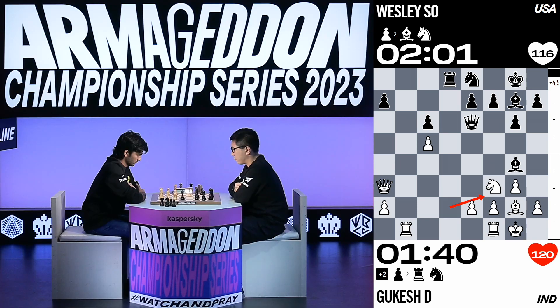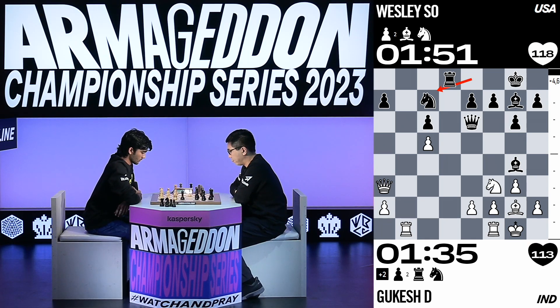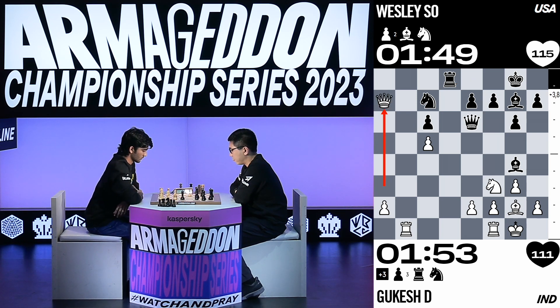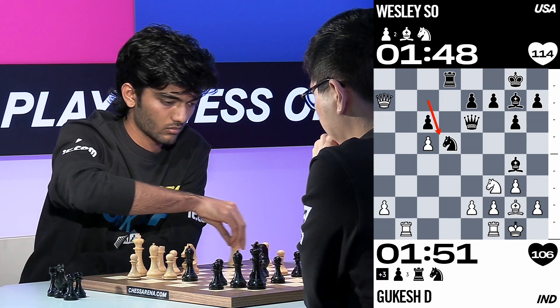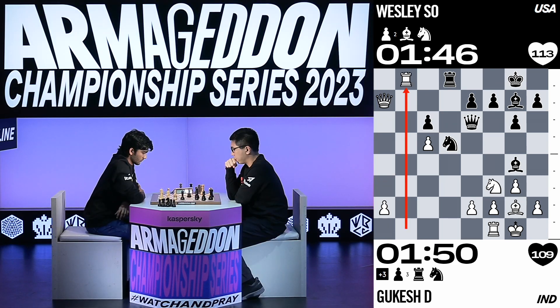Wesley just has to hold on and run Kukesh's clock down, because once the clock ticks down to around 20 seconds, anything can happen. Kukesh's heart rate has also gone up — he's getting very excited about winning the material. Wesley moves his knight, trying to activate his pieces, and Kukesh grabs a pawn with the queen. He dives in — Kukesh is not one to shy away from combative play. The rook swoops down to the eighth row and offers a trade.